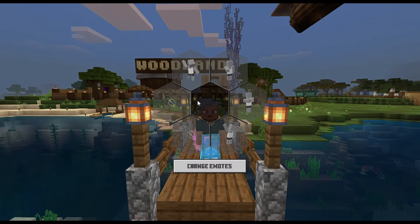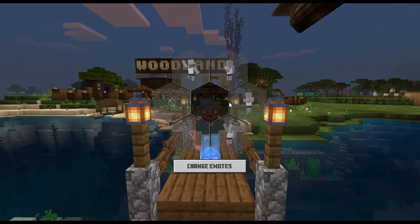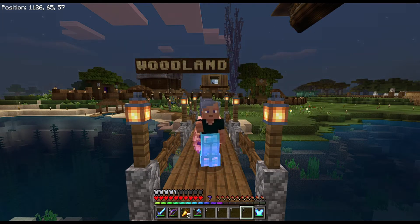As you can see, we have here a honeycomb menu which can hold up to 6 emotes, and there are exactly 6 emotes in the game. So one of these is this wave. And the next emote here is the simple clap. And the third emote here is over there.